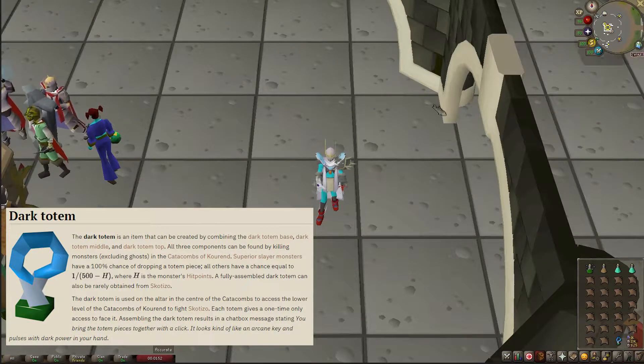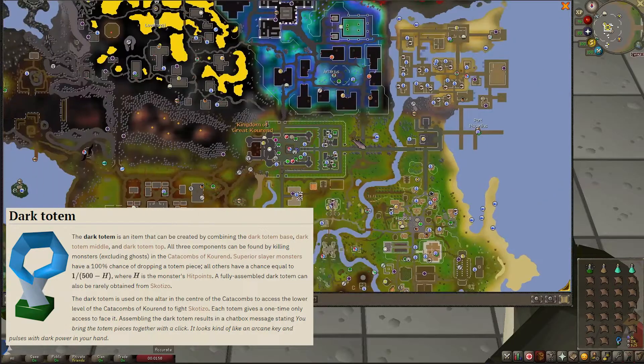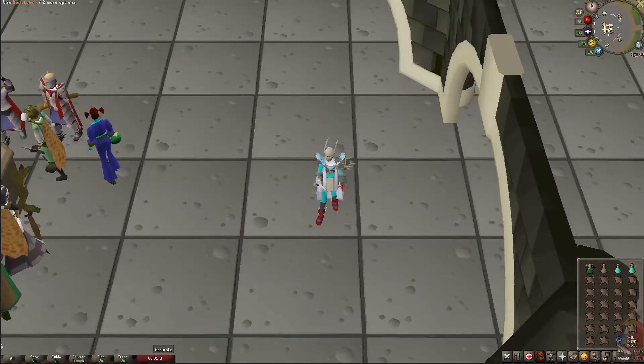You will be able to receive totem pieces as drops in the Catacombs of Kourend - if you don't know where that is, it's right under here. It's the Catacombs of Kourend, my bad. Down here you can do a bunch of slayer monsters. It's where I go every time I get one of these monsters as a slayer task, just because I like to get the totem pieces as drops.